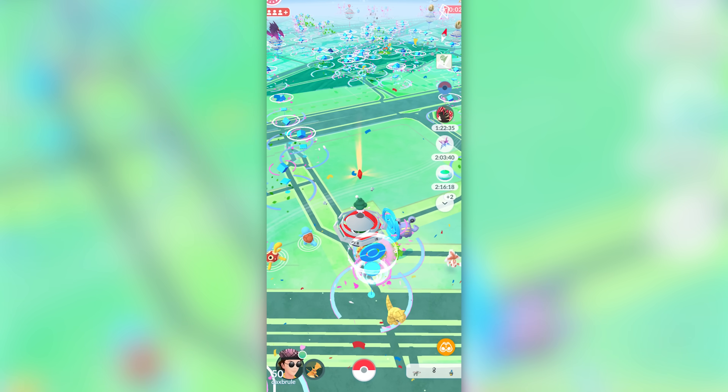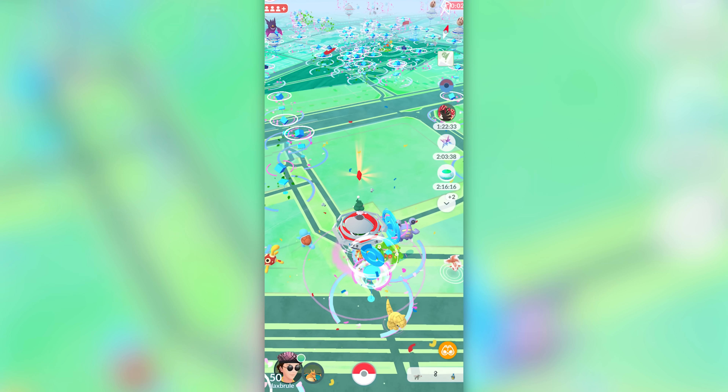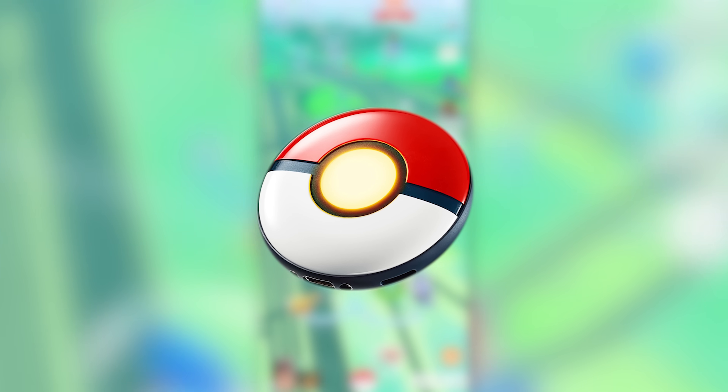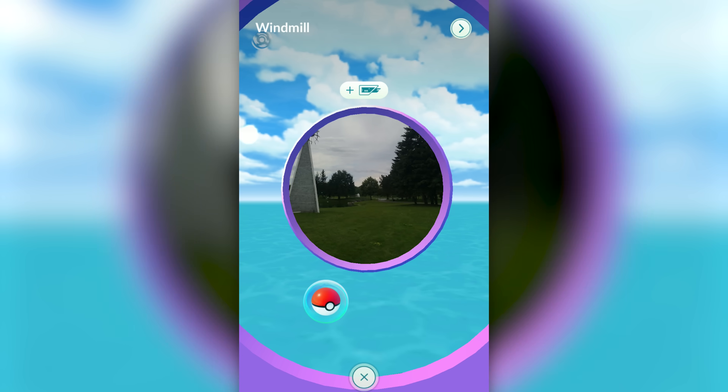Number one and the most obvious is going to be spinning gyms and Pokestops. This is the core mechanic Niantic has created to collect Pokeballs in Pokemon Go. If you are in a busy area, or you can drive down to your local city where there's a lot of Pokestops, I recommend getting yourself an auto catcher and auto spinner. If you can't do that, you can still do this manually. I have a route in Ottawa that I can go up and down and probably collect about 300 Pokeballs an hour. An auto catcher is really going to change the game on this.